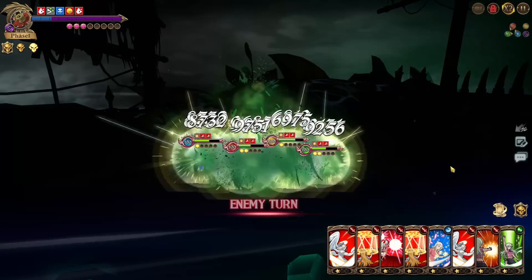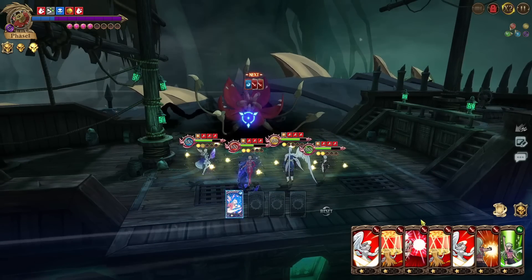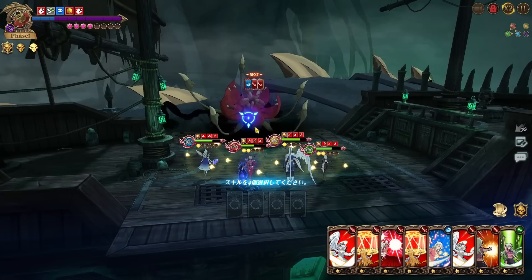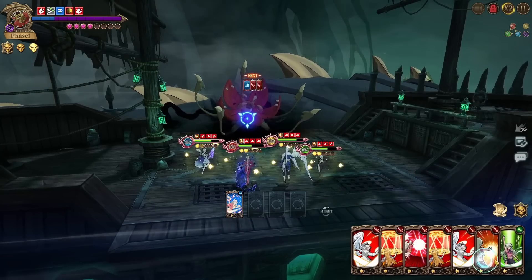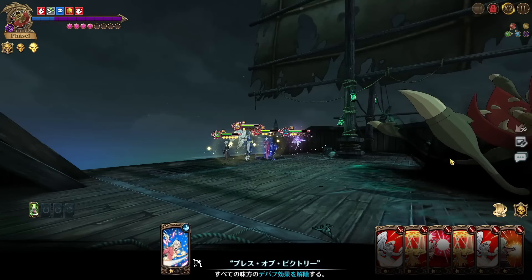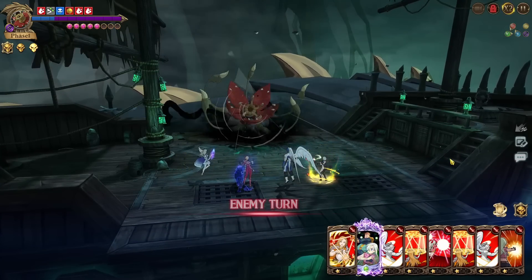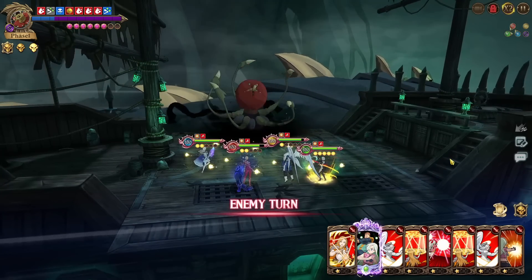He is going to be hitting hard, so we'll do the Elizabeth cleanse heal. We want to get the Elizabeth ultimate so we can gauge fill Elad and get her ultimate — from there we should be fine as long as we don't take too much damage. He buffs up and goes for AOE, doing a big chunk — double AOE does a lot of damage but we should be good now.